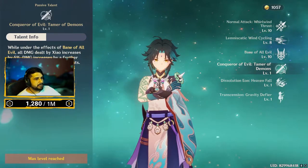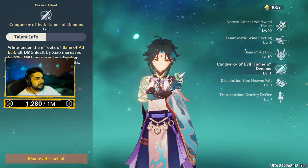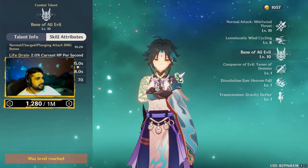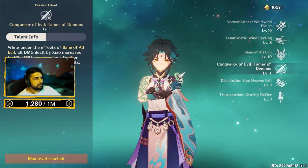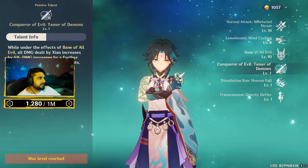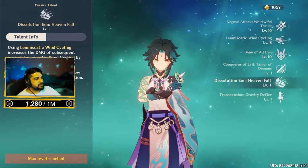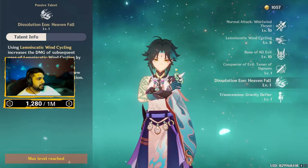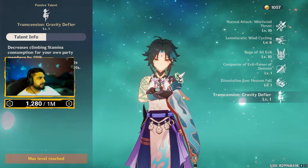His passive while under the effect of Bane of All Evil increases all damage dealt by Xiao by 5%, further increasing by 5% for every 3 seconds the ability persists. The maximum duration gives 5 stacks, so you can get 25% more damage as long as you stay in his ult. His other talent is that while using Wind Cycling, the second consecutive use gives a 15% damage bonus, and also reduces party members' climbing stamina consumption.